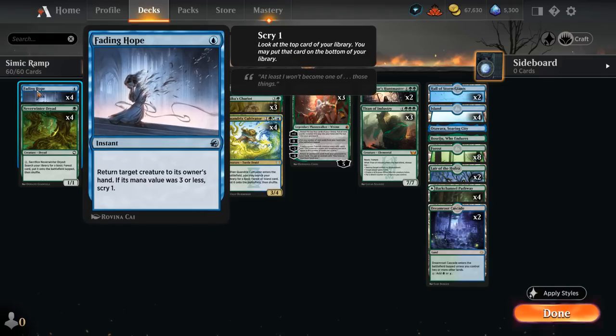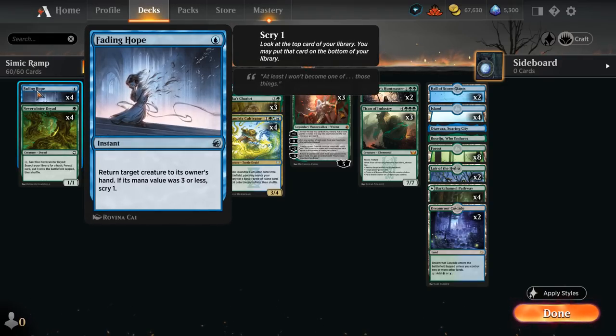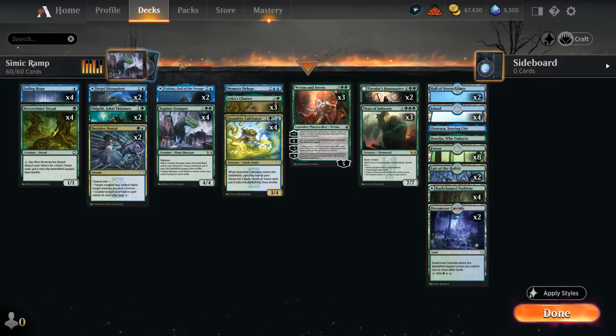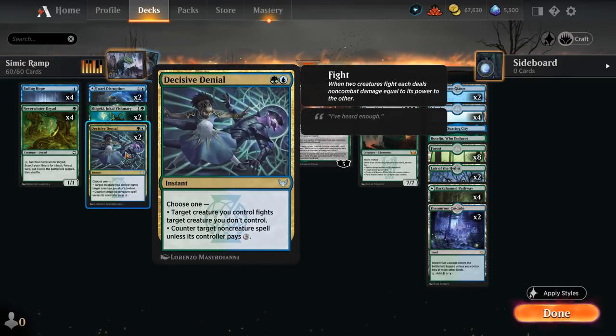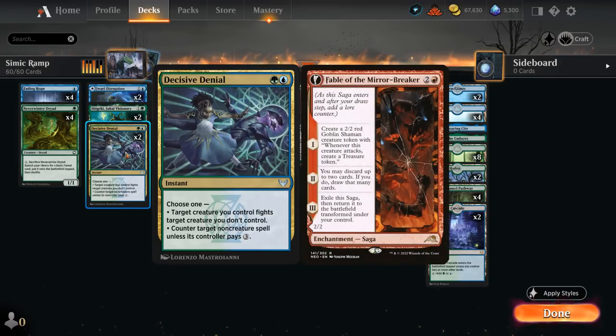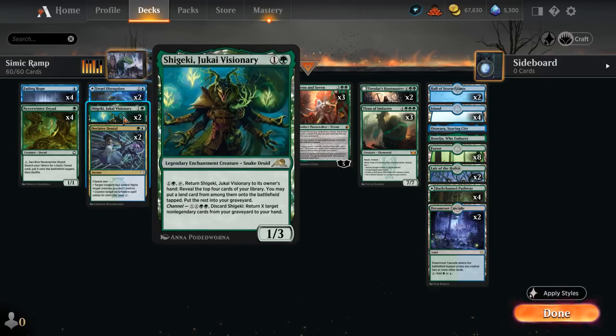We've got cheap interaction with Fading Hope to make sure we don't get run over. At 2 mana we have counterspells with Jwari Disruption, which can also be played as a land, and Decisive Denial — even on the draw can counter a Fable of the Mirror-Breaker, and in the late game can also be a fight spell. Visionary can help us ramp, and in the late game can be channeled to get back a bunch of stuff from our graveyard, making it more flexible than other card draw effects.